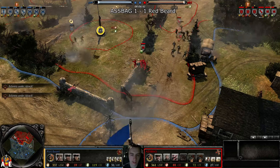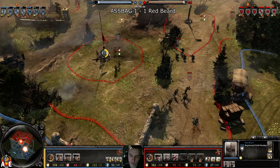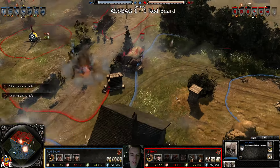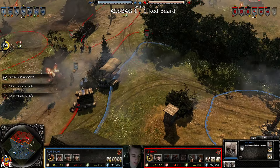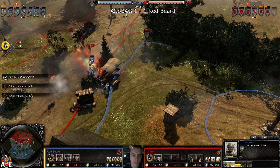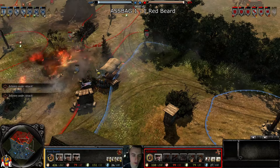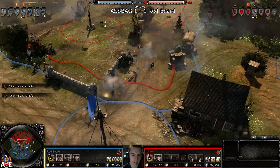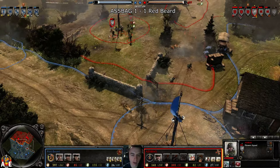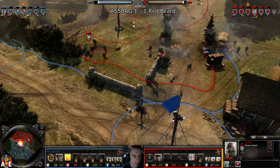Nicely dodged mortar there. He did hear it coming in — he knew he had to get out of there sharpish. For the Soviet player, he does have Molotovs as an option to him. And I think Aspag knows that, hence why he's repacking. Conscripts still advancing. The pioneers got the kill at max range with a submachine gun shot — fantastic from Aspag's pioneers there.